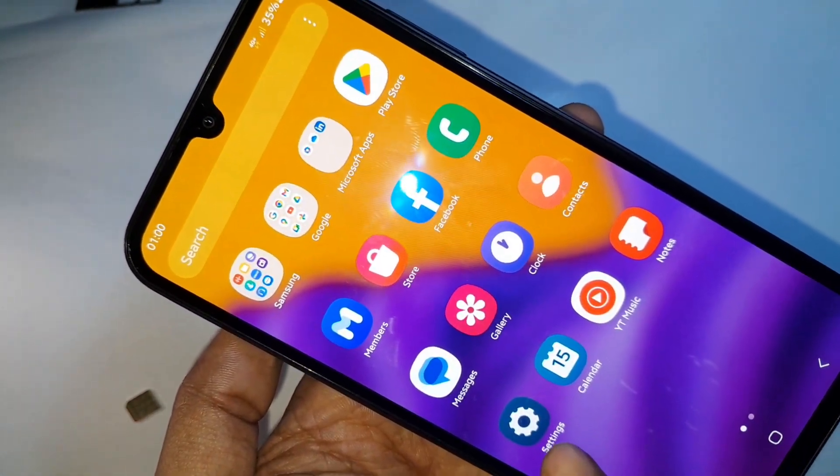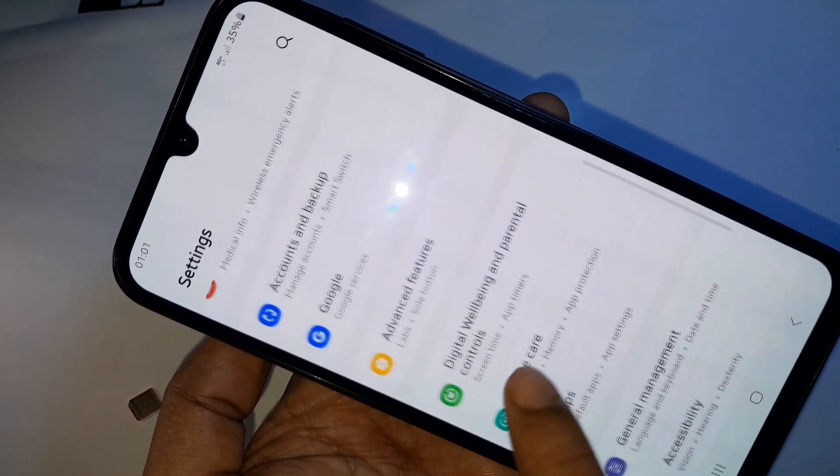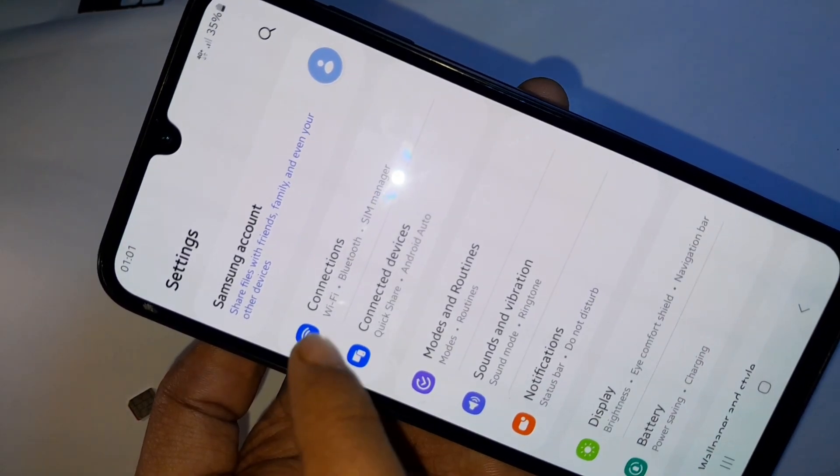Go to the option called Settings. When you go to Settings, it will be presented with many options. From here, scroll down and you can see an option called Connections. Then you have to go to the option called Connections.